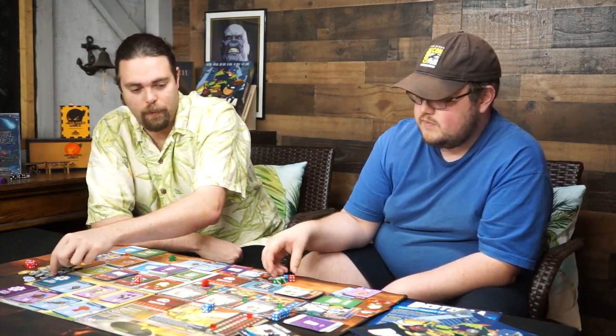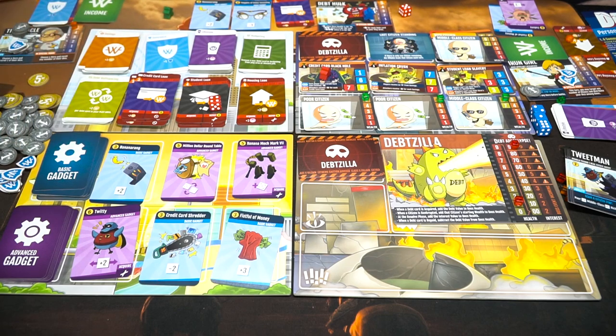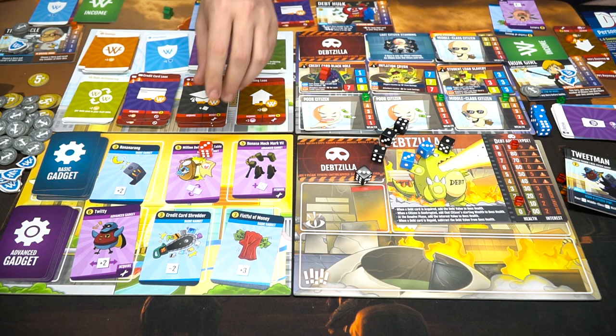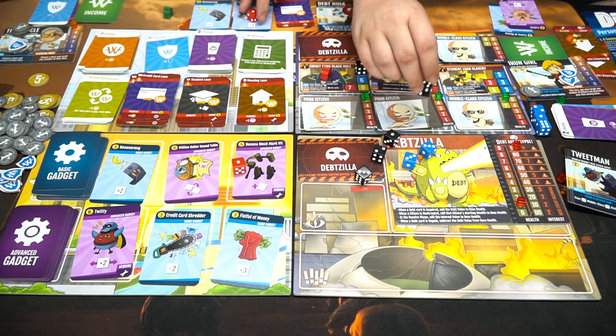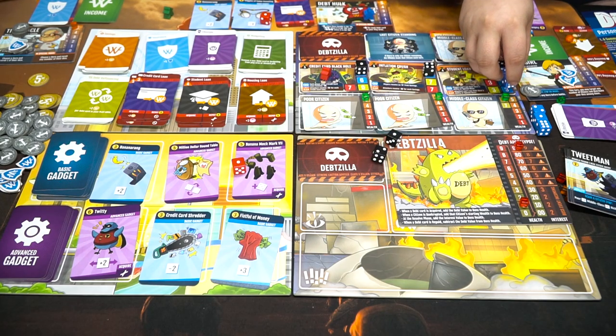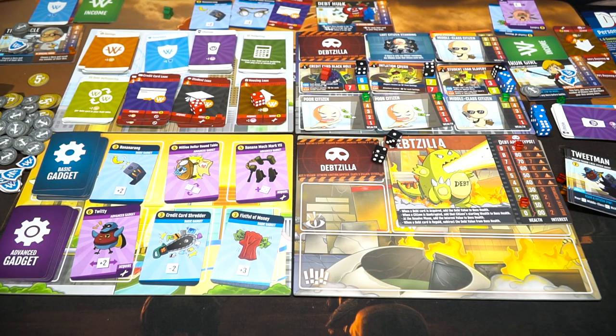I don't have a bonus die because I had to pay one more for the Dead Hulk. I can make this a plus two which is five, and I can re-roll this with my ability. I'm putting the one over there. I'm actually going to re-roll all of my dice with my super bonus ability. Five plus two is seven!